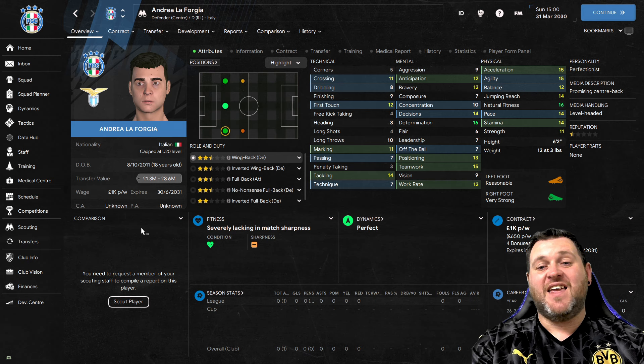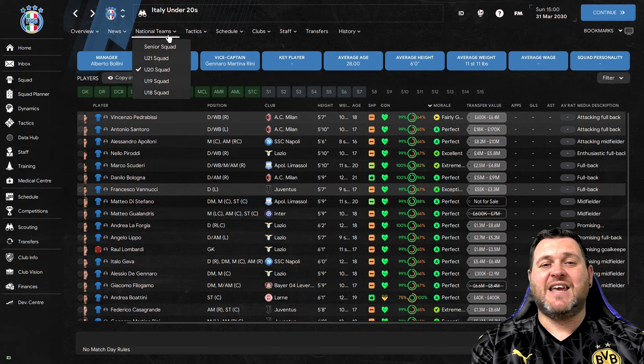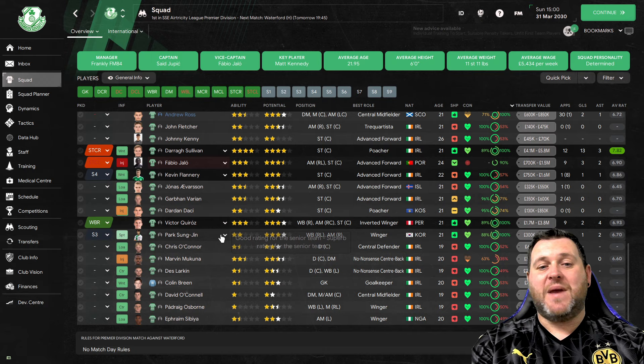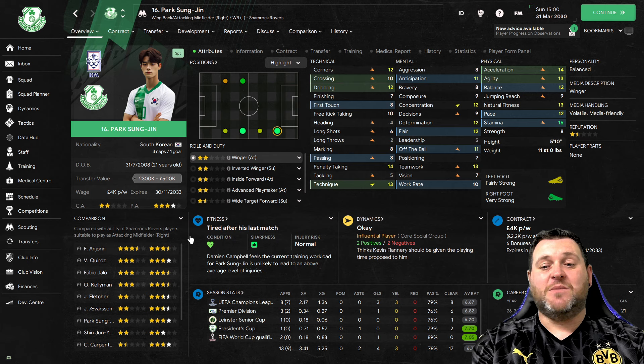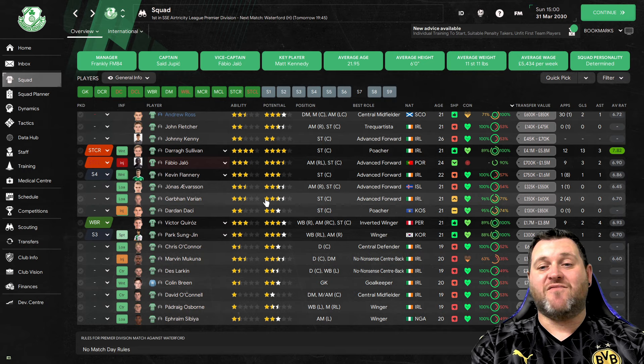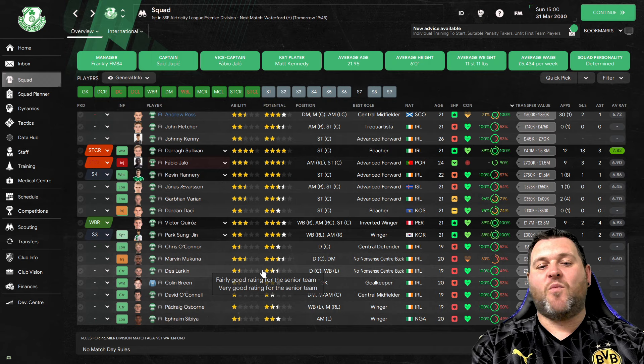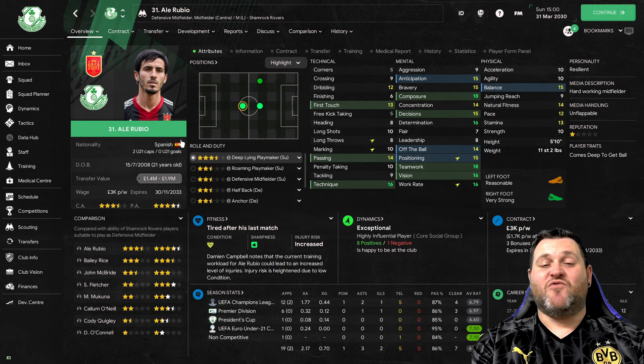For example, Andrea LaForgia is a right back, centre back or left back with tackling of 14, work rate of 12, determination of 16. He is a perfectionist personality and a promising centre back. You can go through all the national teams and pick up players based on their media descriptions. This can lead to signings like Park Sung Jin in my Shamrock Rovers save - picked up cheaply, effective as a right wing-back or winger - or Jonas Averson with 13 pace, 13 acceleration, 16 finishing. If you're building for the future, grab players like Ali Rubio, slot him in, give him first team experience, and watch them develop into wonderkids.